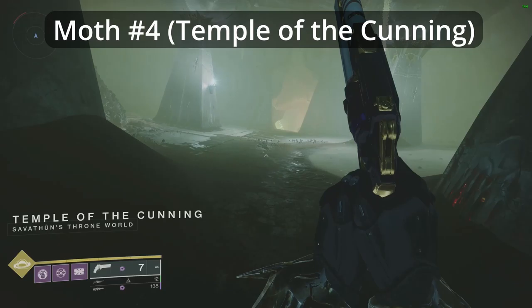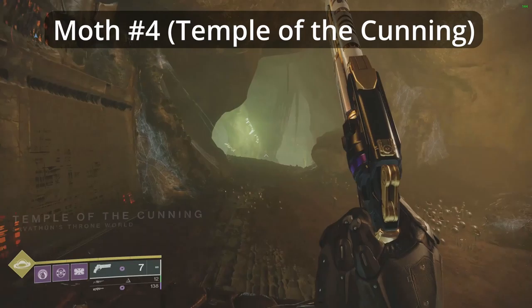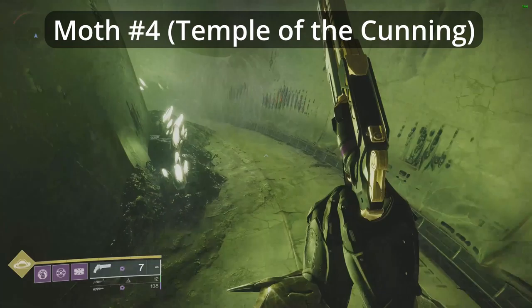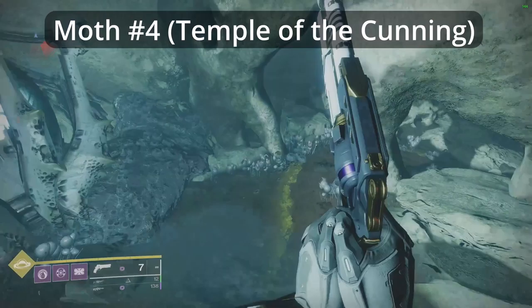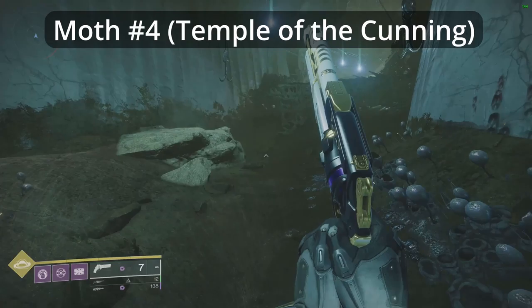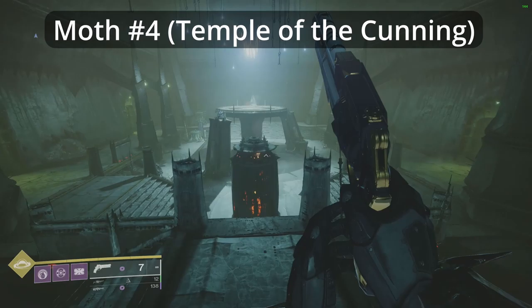Follow the path down into the Temple of the Cunning. Take the Greenlit Passage to the left, drop down and head through the Broken Hive Wall. As you enter the next room, you'll see the moth on a column towards the centre.